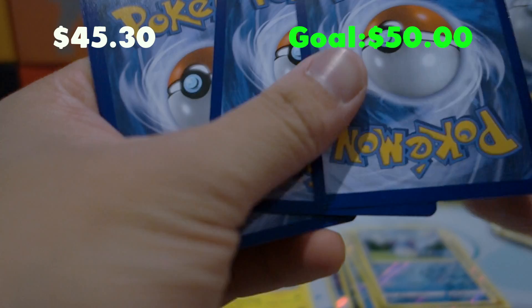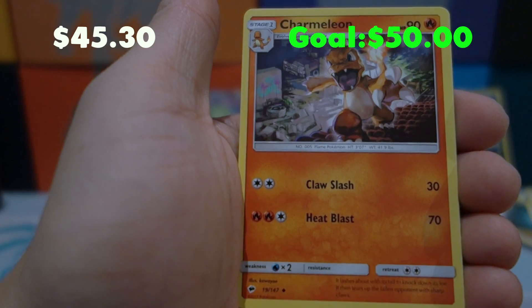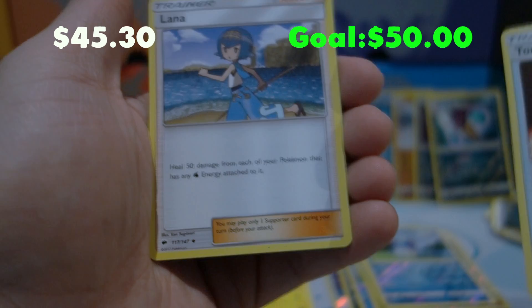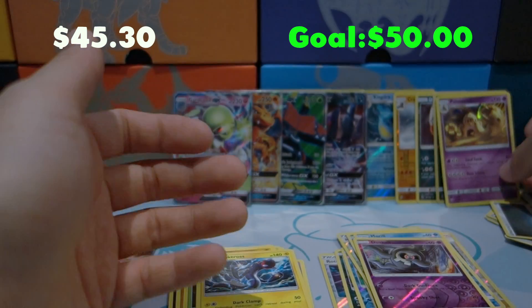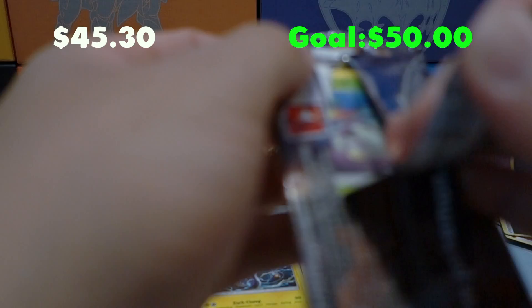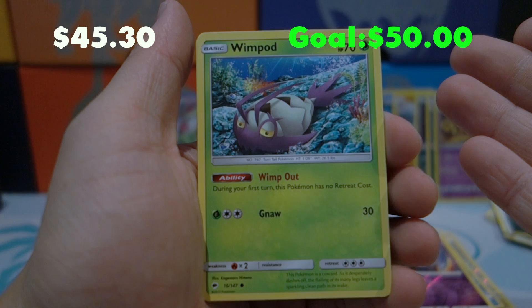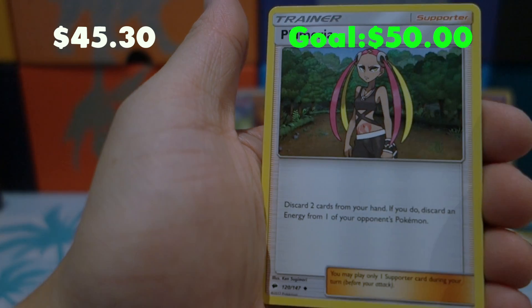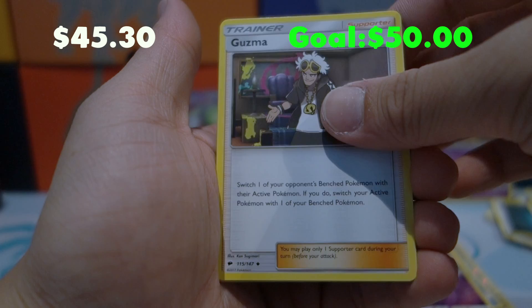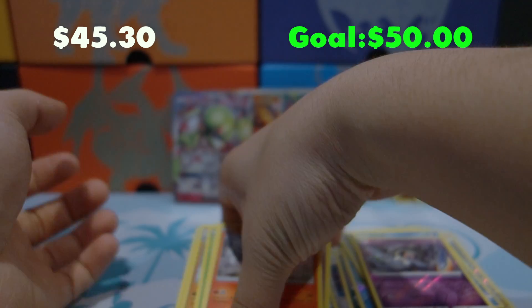Down to the last couple of packs. Pack sixteen: Mudbray, Alolan Rattata, Pampour, Caterpie, Charmander — we collect those — Tormenting Spray, Lana, Reverse Holo Sandygast, and a Holo Rare Sand. Pack seventeen — the last pack of this half: Wimpod, Togedemaru, Krookodile, Pangoro, Magikarp, Plumeria, Solrock, and we got your boy Guzma, plus a Reverse Holo Gyarados, and a Turtonator for the regular rare.